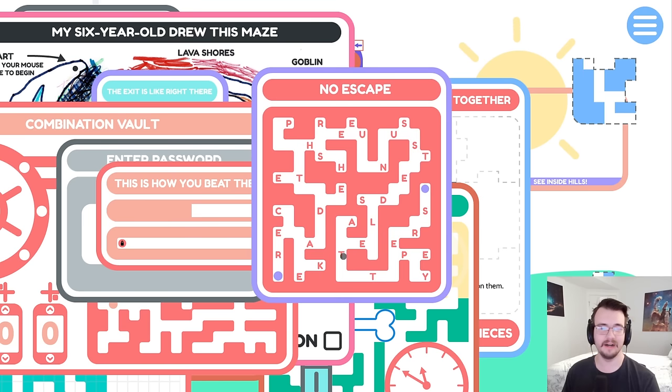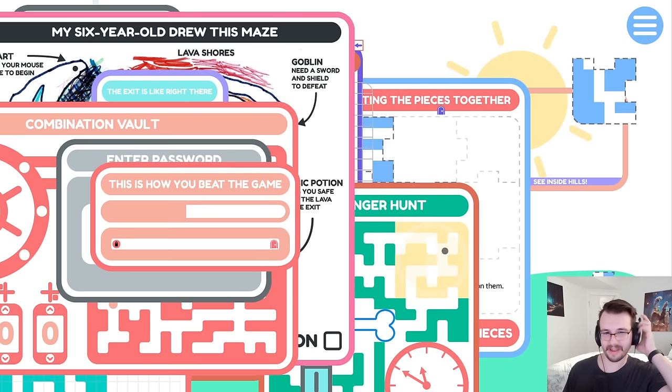No escape. I'm spelling out something — R, E, A, D, T, H, E... Read the unused letters. P-R-E-S-S. Press. T-H-E. Press the E-C-A-P-E. Escape key. Press the escape key. There's the door. Does the phrase change now? No, I think that just solves the puzzle.